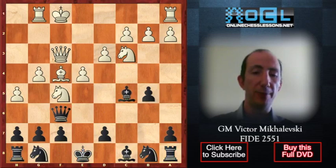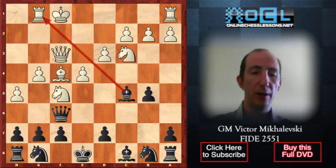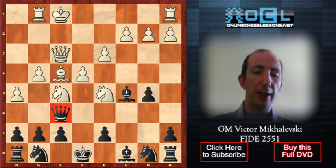Finally black starts developing with Bc5, attacking the rook on the way. But Andersen doesn't care much about the rooks and plays the intermediate move Nd5, attacking the queen on f6. Qxb2 — and then comes one of the most brilliant and well-known combinations in chess history.